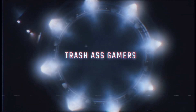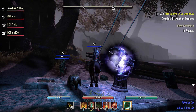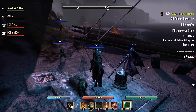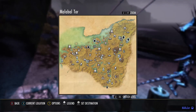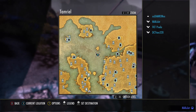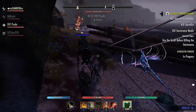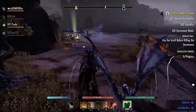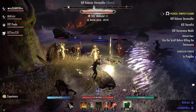Yo, what's up everybody, this is Damron with TrashAssGamers bringing you another Elder Scrolls Online Veteran Dungeon Guide. This is for Tempest Island. Tempest Island is found in the Malabal Tor region of Aldmeri Dominion. This is a very cool dungeon — I really like the look of it and the bosses. It's just a really fun dungeon to run and it's not very difficult.